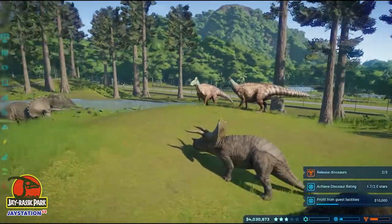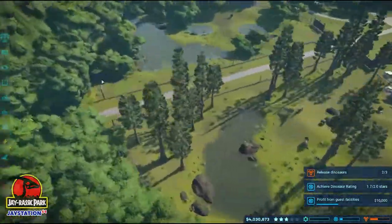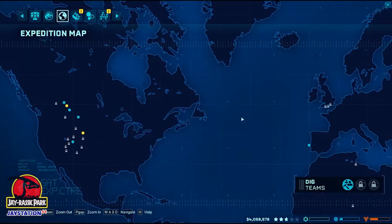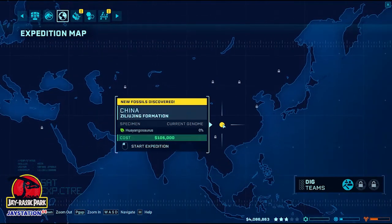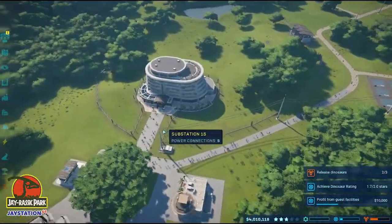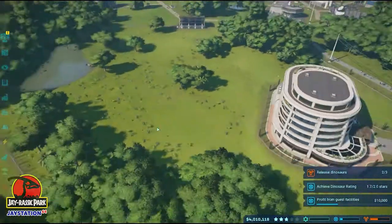Oh, nice crowded park! So this is all sorted over here. Let's go on an expedition. You know what we do now that I forgot about entirely — we have got the Hiangangosaurus. I think that's how it's pronounced. We're going to give that a go; it's a brand new dinosaur. So we're going to go and send a mission up for that, and then we're going to get this area looking a bit fancier.